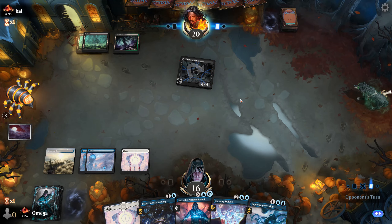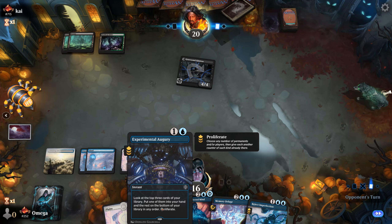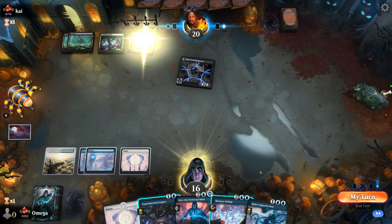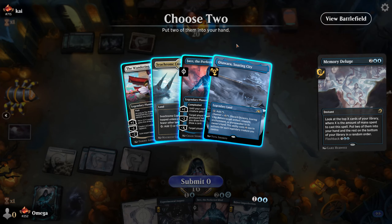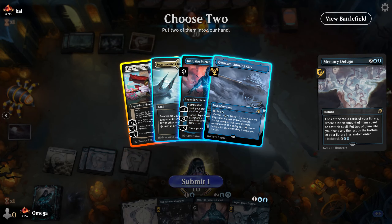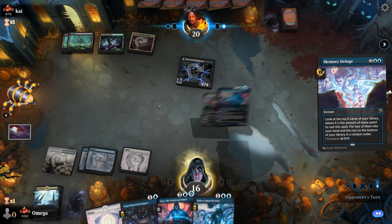I want to keep the counterspell up — it's an important card so I don't want to waste it unless we have to. This is a Memory Deluge turn. Emperor — and honestly Jace seems amazing always.